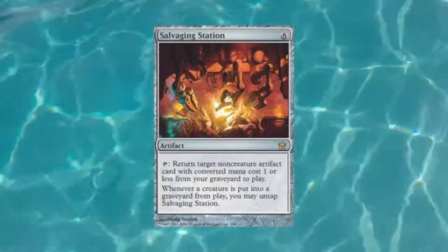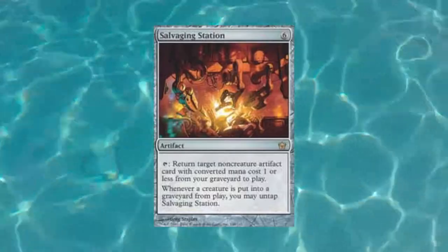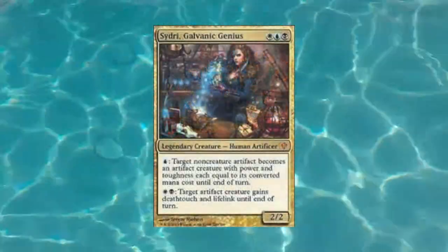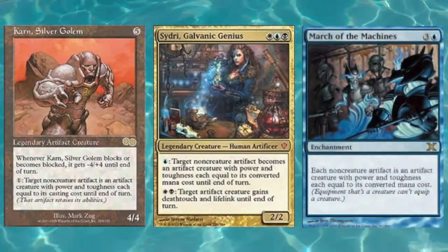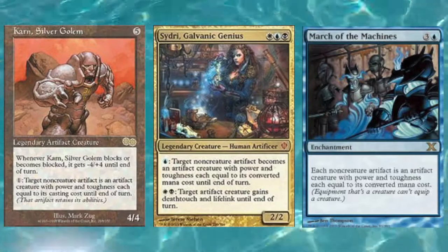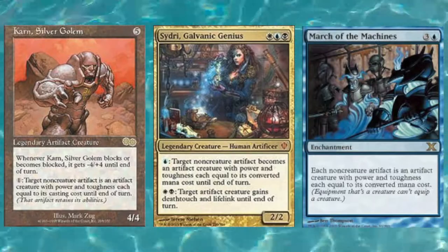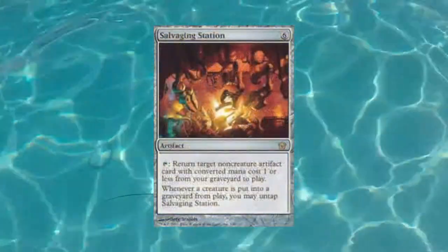Another really amusing thing you can do with Salvaging Station is use one of the handful of cards that make artifacts that are not creatures into creatures — like Sydri, the original Karn, or March of the Machines — that make your non-creature artifacts into creatures. That way when they sacrifice themselves, the fact that they are creatures automatically triggers the Salvaging Station to bring them back again.